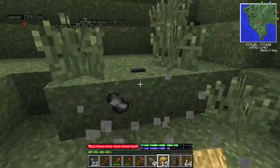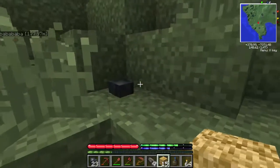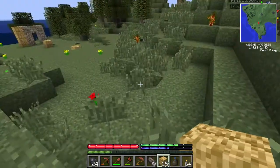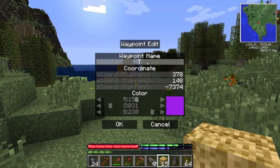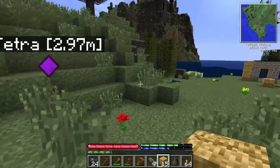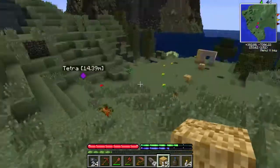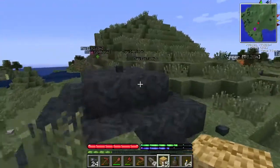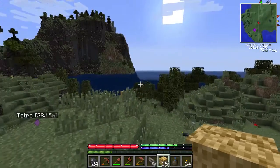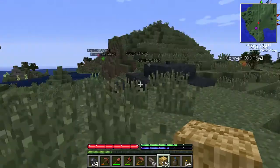I found some tetrahedrite here, and another one here, and another one here — so a lot of tetrahedrite. This might be a good place to make a mine, which is going to be nice because I'll have copper, tetrahedrite over there, and another tetrahedrite here. A good amount of copper right off the bat — that's really good.